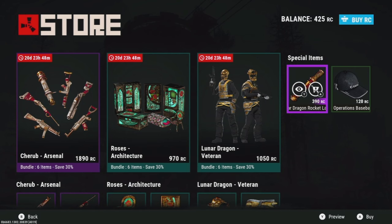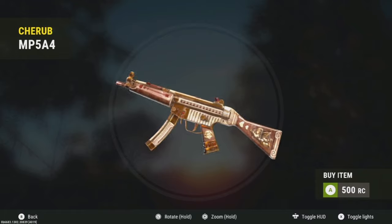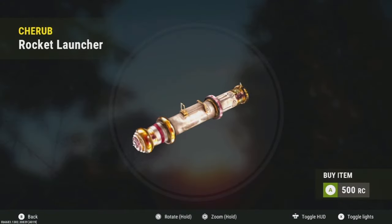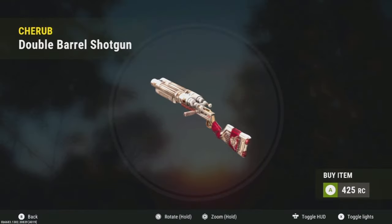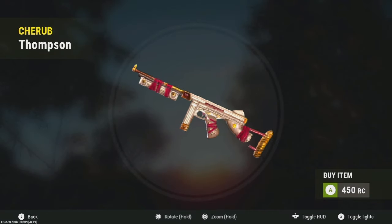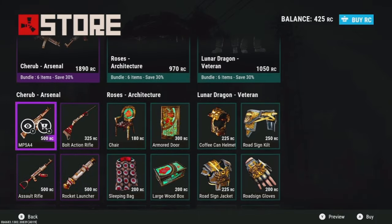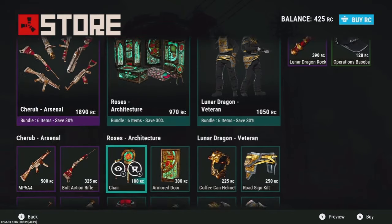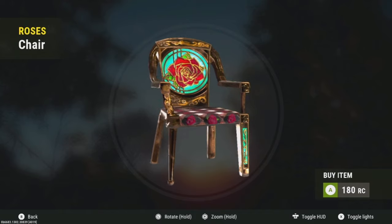First up we have the Chair of Arsenal, which I'd have to hard pass on. They don't glow or anything, and they're kind of expensive too, so I'll just go ahead and pass on these. I forgot it's Valentine's Day coming up, so we have like a Valentine's scene going on.